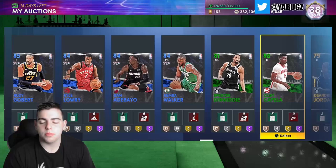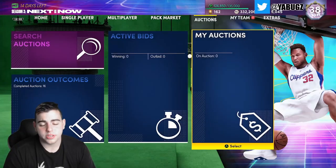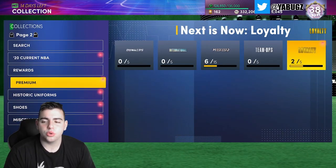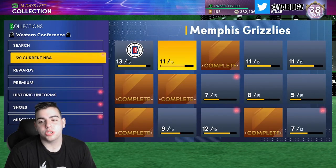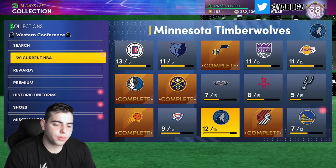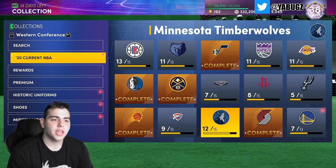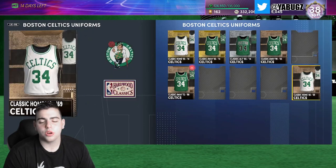MT is the most valuable thing in this game. Blake Griffin won't be the most valuable card for much longer — he's actually a very good card, don't get me wrong. But if you grind MT, I was doing the math: if you play four hours a day and make 15k an hour — which is very easy — that's 60,000 MT a day. 60k MT per day times 10 days is 600k MT at the end of 10 days, which is a little more than a week.